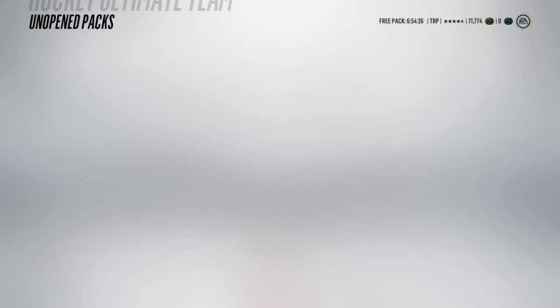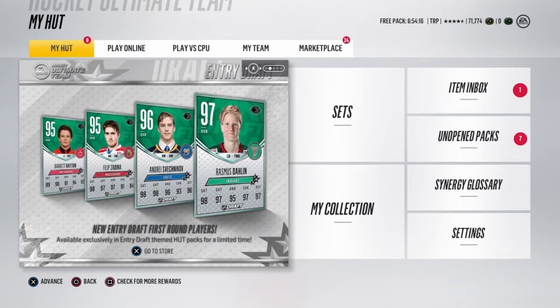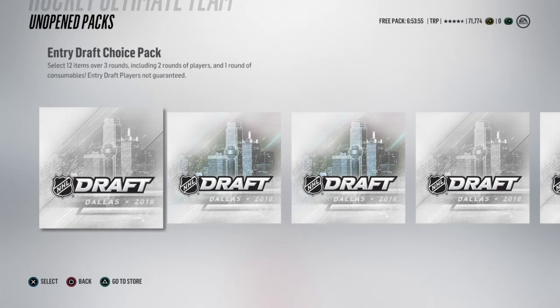We've got seven packs — some choice packs — and we're gonna look at the cards we could possibly get. The Owen Nolan I already did and sold previously. We've got really nice entry draft cards, like Dallin, Sedina, and Hayden — Sedina especially would be really cool to get. I already have the Dallin 99 overall, got Kreider and Sivanijad for Plays of the Year, and a crazy team. I'm also really close to getting that master Zetterberg — just need a few more collectibles for my fourth player — and we've got 70k in the bank.